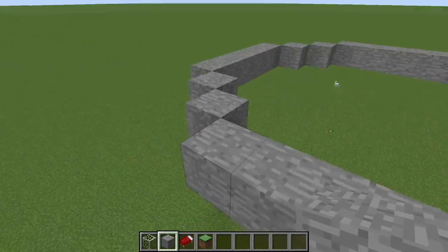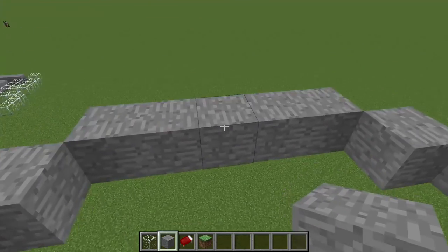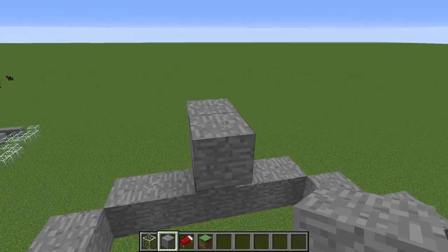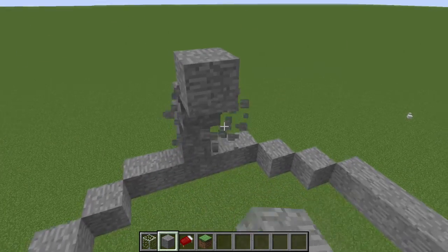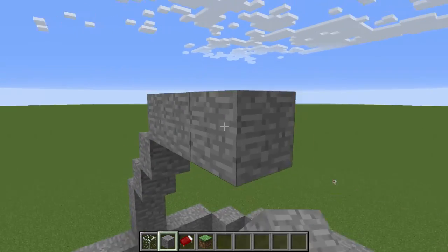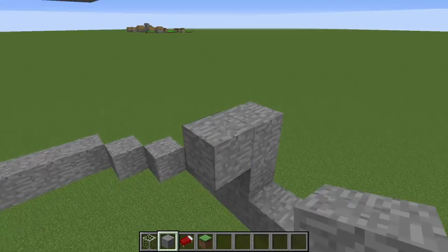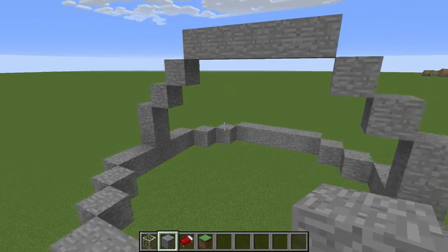The next step is going to be building the frame. You just really want to follow the shape of the base circle but in an upward way. So there are 2 blocks this way, so now I want to go up 2 blocks. And then it goes in and up 1, and then in and up again. And then now it goes over 5 blocks, so I'm going to go up and over 5. Now we pretty much just want to do the same thing on the other side: go up 2, in and up 1, in and up 1.